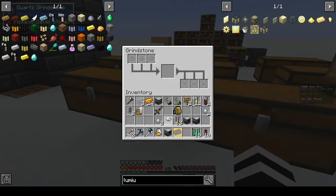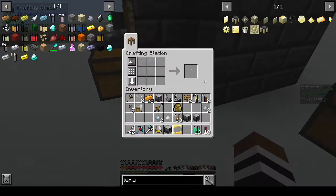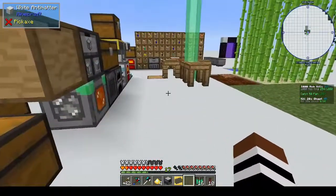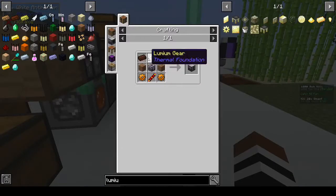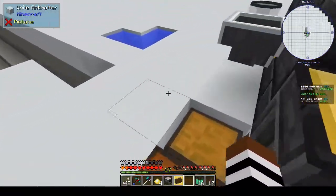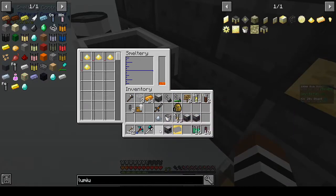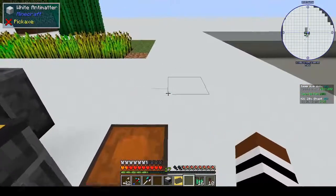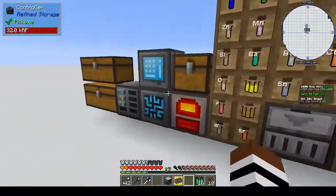I should really use a different hand because if that comes out I'll be very upset. I'm sure we had another way to pulverize things — or I might be mixing up my mod packs. Alright, two tin, one silver — that's that. And what did we want the lumium blend for? Oh, to make a gear. Alright, let's do that. Hopefully we won't run out of lava. That's going to take a while. Is there anything else we can make while we're waiting?